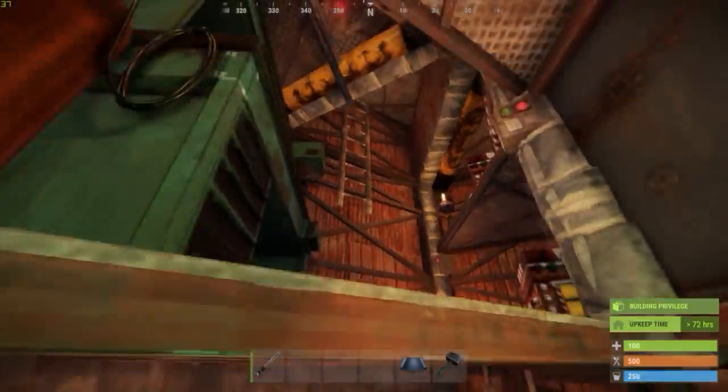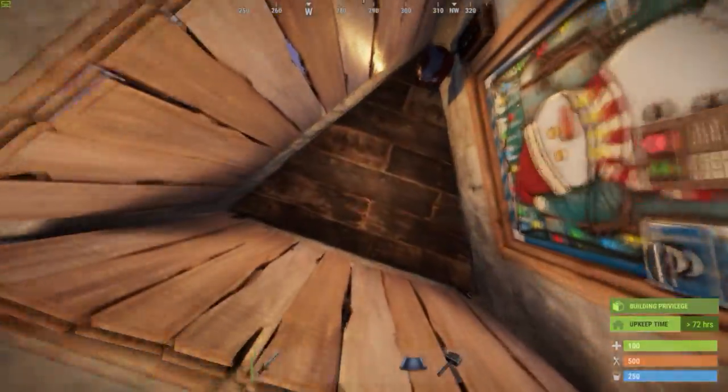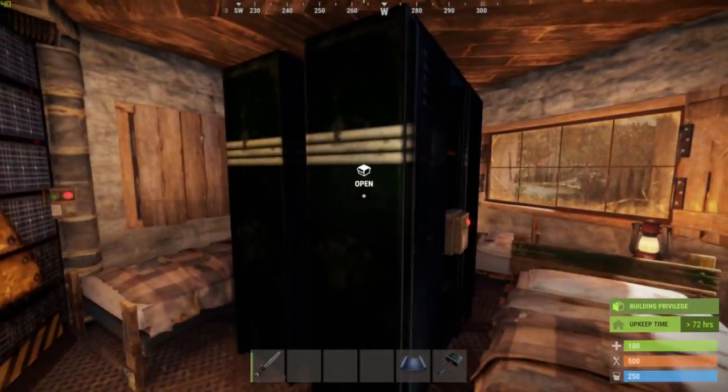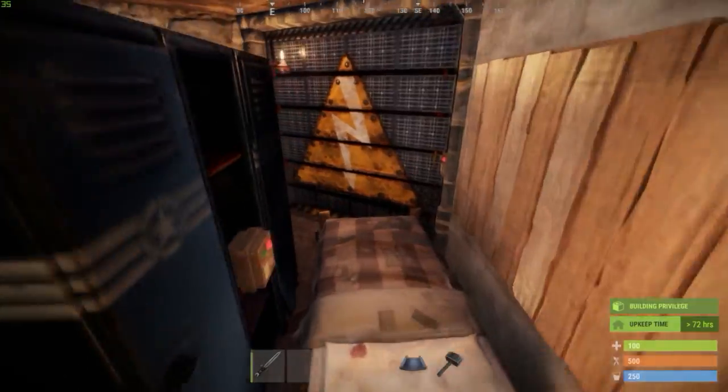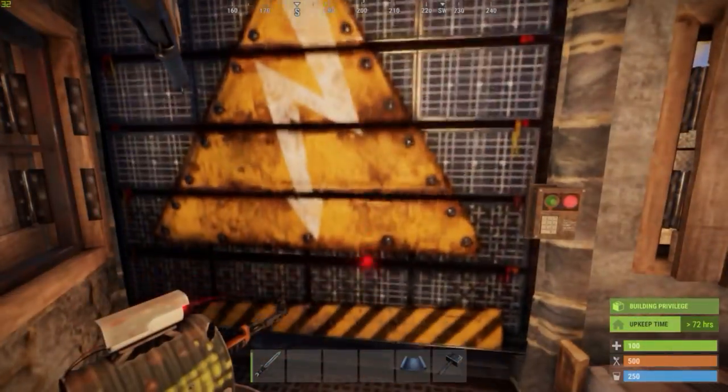Let's head back upstairs. This ladder leads to the roof. Behind the three doors we find an optional bedroom. These two garage doors lead to the outside of the roof, which optionally can even become a shooting floor.